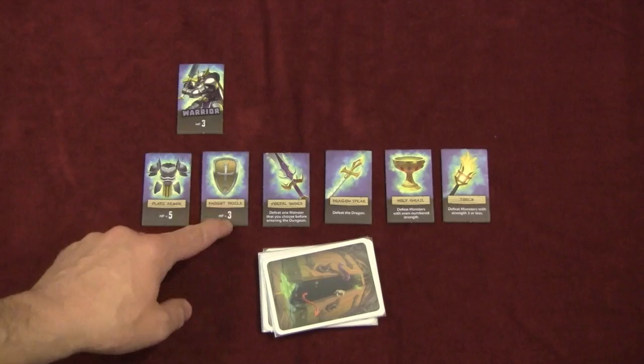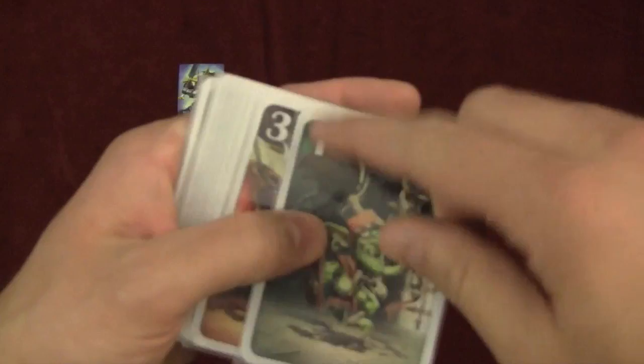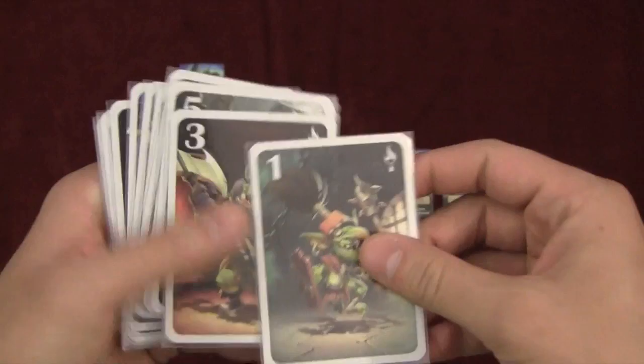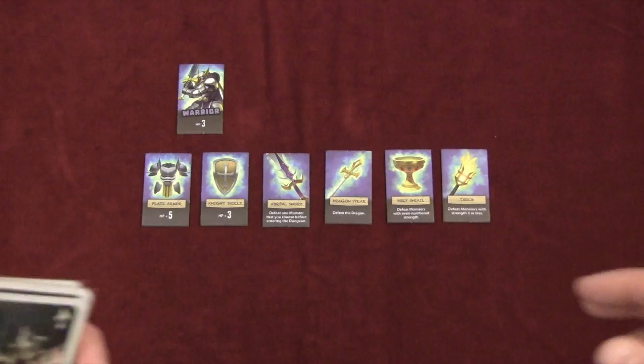Let me show you some of the monsters. The deck of monsters is essentially just numbers — you've got one through nine, some of them have multiples. At the top right there are signifiers for equipment like the torch and the grail which will kill certain enemies, so you don't even have to fight them. Depending on the character you play with, everybody's playing with the same adventurer — it's just whoever stays in longer to take them into the dungeon.